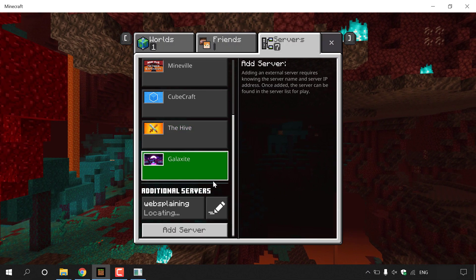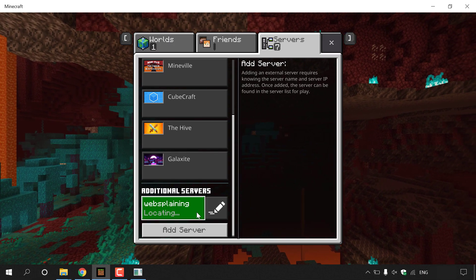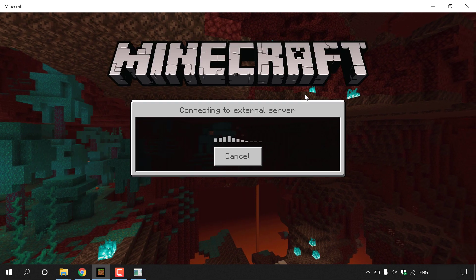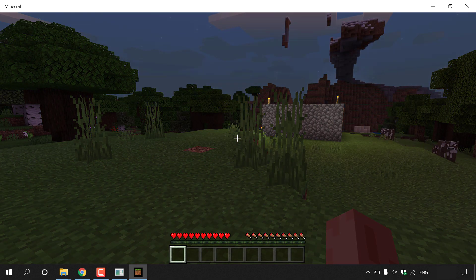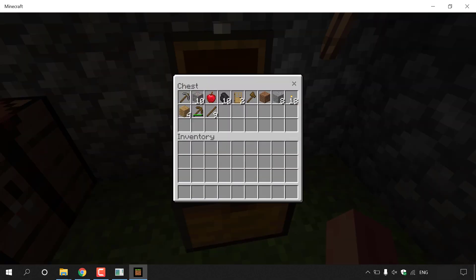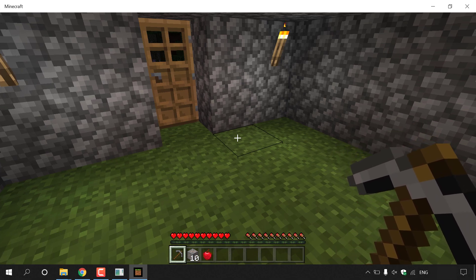Once saved, scroll down to Additional Servers and you should see your world's name. Left click on it, then click Join Server and give it a few moments. You'll be connected to your world. Walking over to the chest, you can see the pickaxe, iron ore, apple, and all other items have transferred from the single player world into the online multiplayer server.